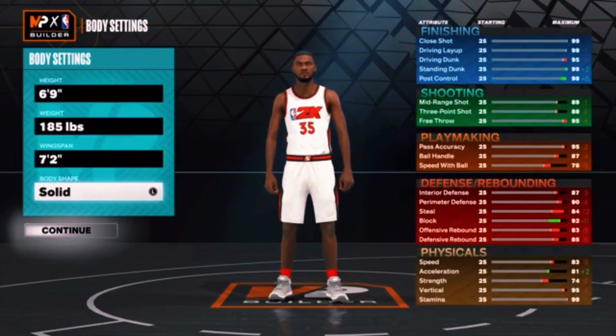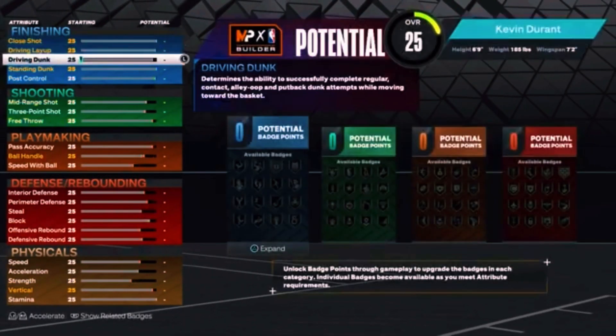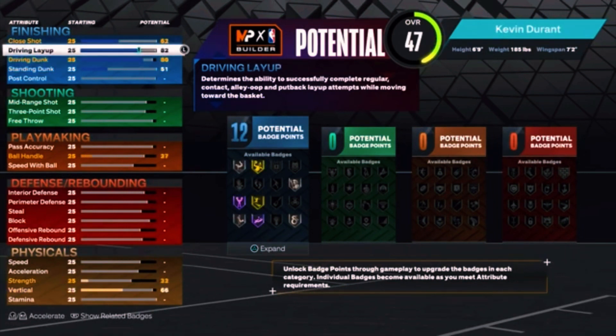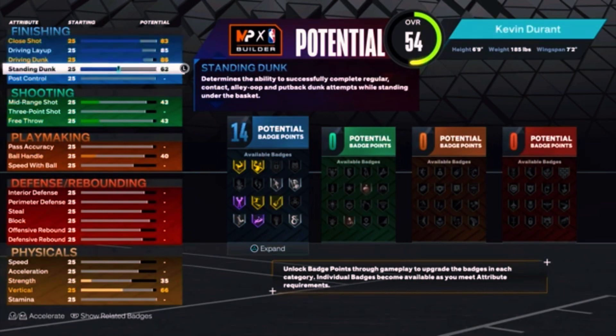So for Kevin Durant, you have to go six foot nine. The lowest weight is 185 pounds, seven foot two wingspan. Body shape doesn't really matter. The thing about this build is I tried to make it as balanced as possible so it has no flaws — it can basically do everything.